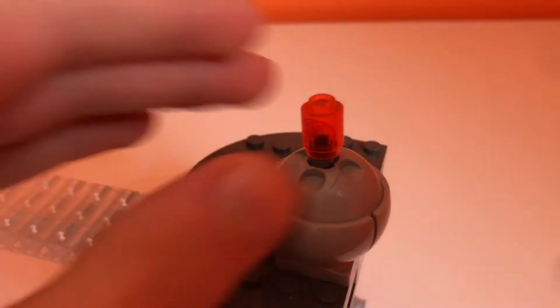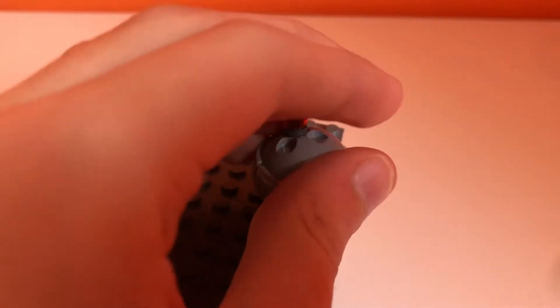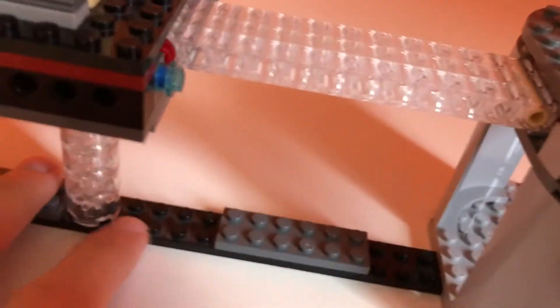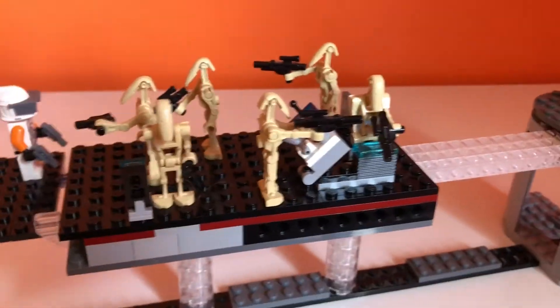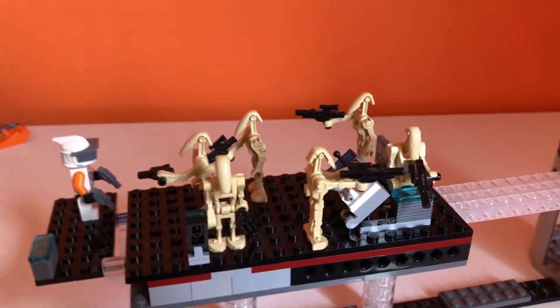Right here are the Death Star plans. As you can see, they're just standing on this platform and it can spin around. Here's the underneath of the base plate — not too much to it. That's pretty much the whole MOC.